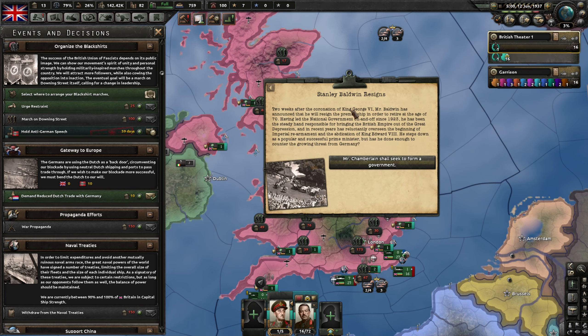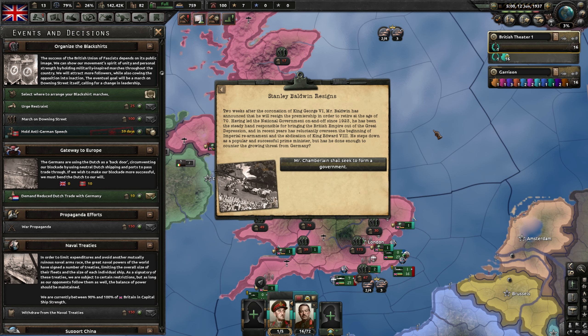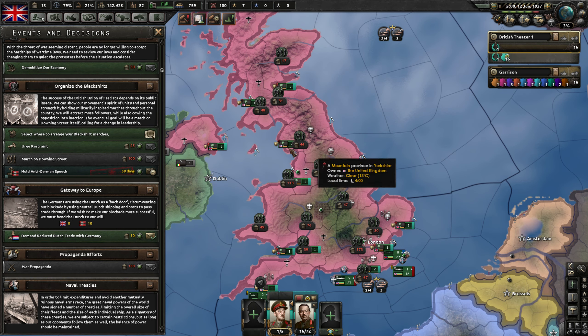Stanley Baldwin resigns. Two weeks after the coronation of King George VI, Mr. Baldwin has announced he will resign the premiership to retire at age 70, having led the national governments on and off since 1923. He's been the steady hand responsible for bringing the British Empire out of the Great Depression, and in recent years has reluctantly overseen the beginning of imperial rearmament and the abdication of King Edward VIII. He steps down as a popular and successful Prime Minister — but has he done enough to counter the growing threat from Germany?